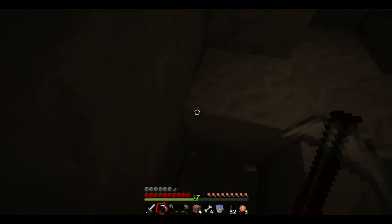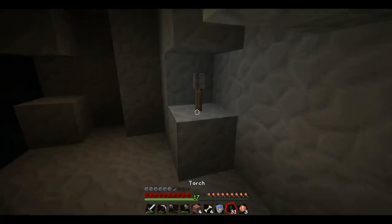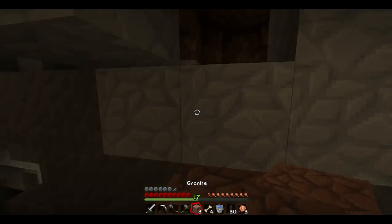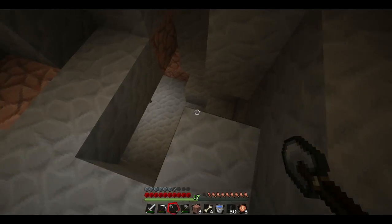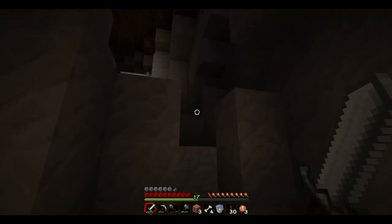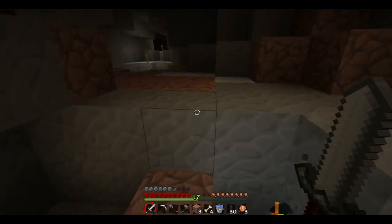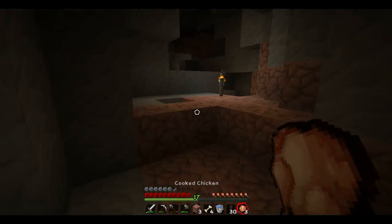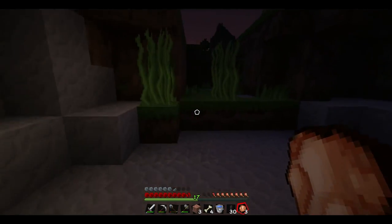Just two iron. How much do we have on us? We have 59 iron - I find that hard to believe we've already mined 59 iron in this episode. We can watch back to see how much we started with. I've already been here - I have torches. These caves are all connected but we still haven't found that one cave. Maybe the spider just despawned.